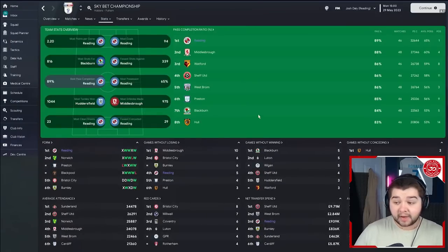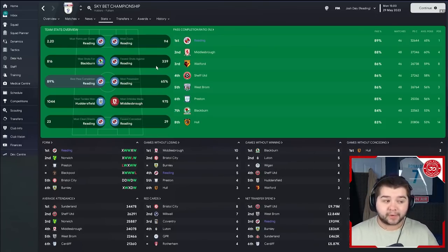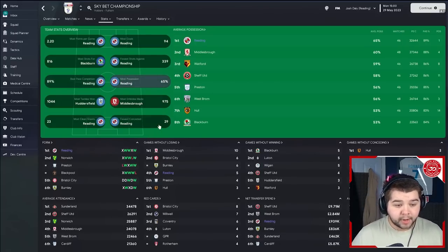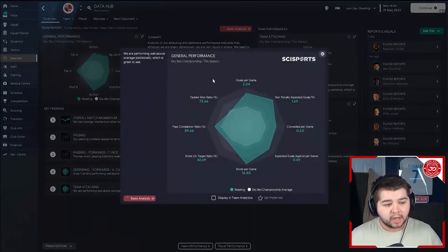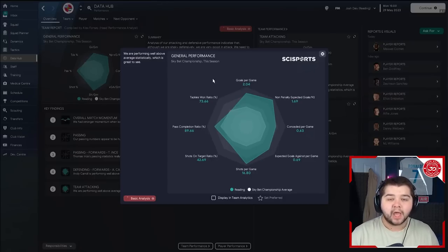In terms of team stats, this is actually the best possession stat we had out of anyone. Most points per game at 2.2, most goals at 94, fewest shots against at 339, best pass completion at 89%, most possession at 65% - which is 5% more than Middlesbrough in second - fewest conceded at 29, and most clean sheets at 23. Going over to the data hub: just over two goals a game, a little bit less than others, but probably because we had the ball so much and were patient in build-up.